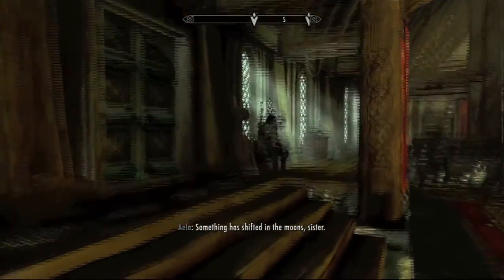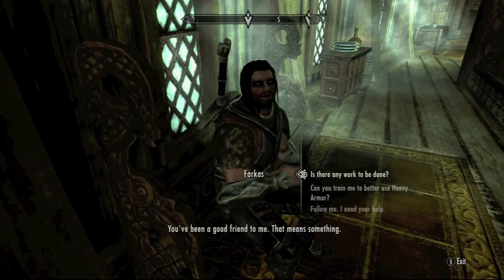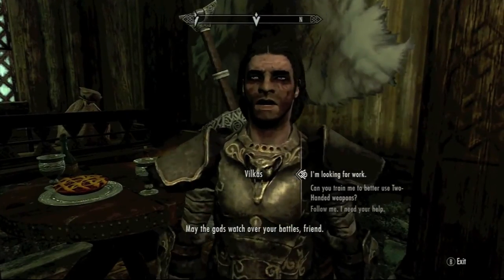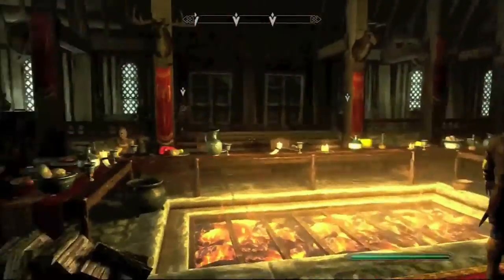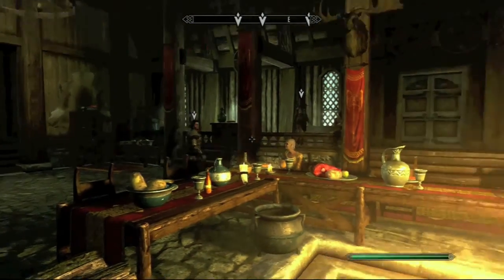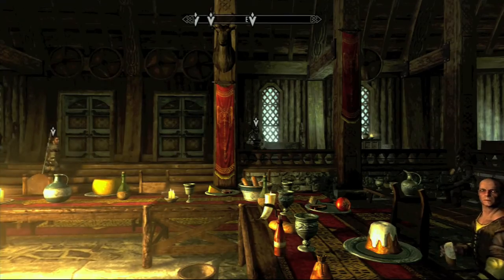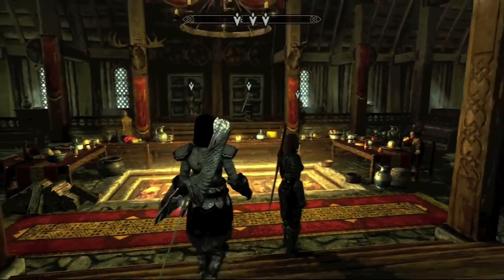You can see Farkas gives you jobs to go beat up people and take out bandit camps. Vilkas — the smarter one — gives you jobs to retrieve stolen items taken by bandits, Falmer, or giants, and jobs to save captive people. Those ones are a bit harder, but they all still pay 300 gold. Let's move on and show you the next faction.